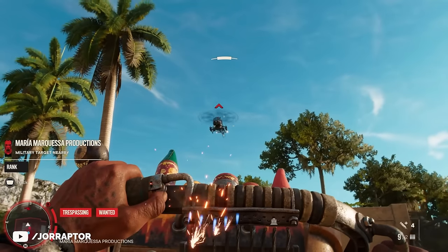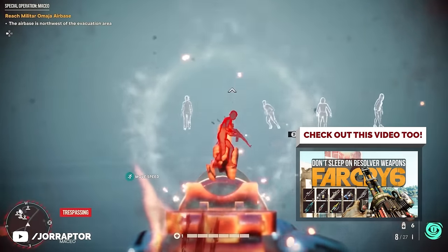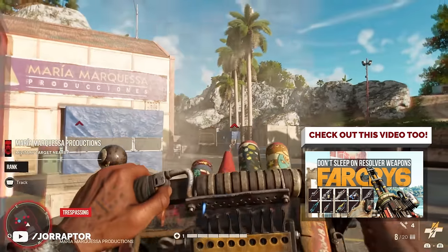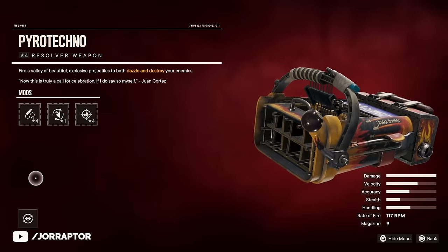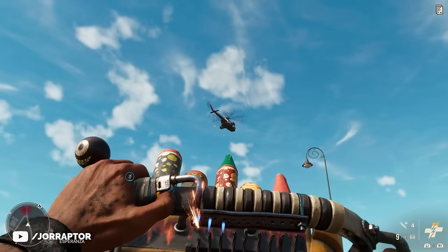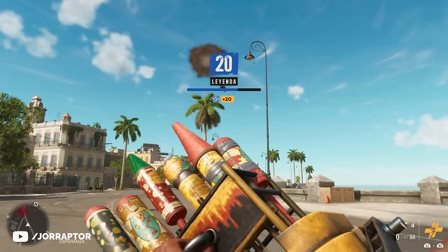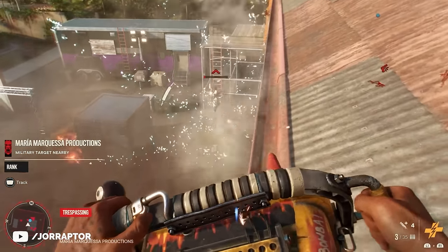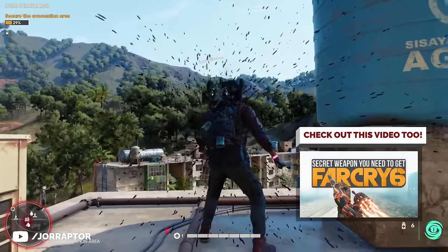One final category we wanted to touch on before wrapping up is Resolver weapons. We did a separate video ranking all of them, and since they're all so different I highly recommend giving that a watch to see which might suit your playstyle. But there are two standouts: the Pyrotechno, which after upgrading became the reason I don't use launchers anymore — with homing missiles equipped it is the best anti-vehicle weapon in the game and works great against regular enemies too. The other one we can't leave unmentioned is the La Varita rifle, which combined with its accompanying Supremo can make you shoot through walls. We made a dedicated video on that too, so give that a watch if you don't have it already.